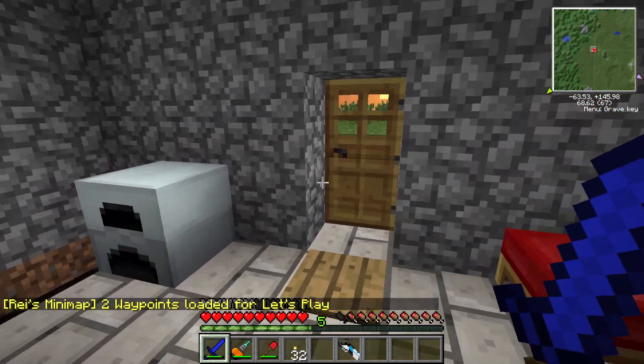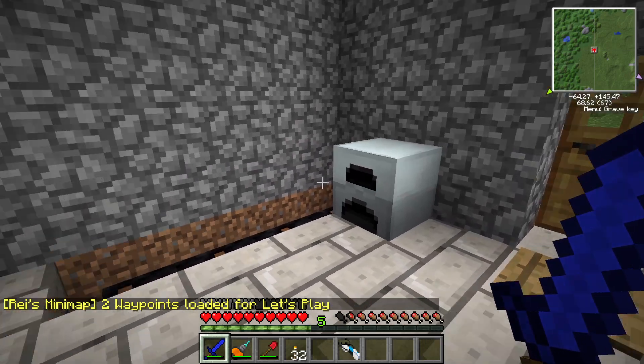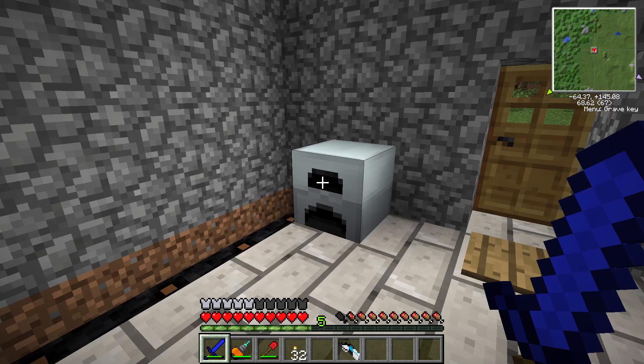Hello everyone, and welcome back to episode 5 of my Modern Minecraft 1.2.5 series. So in the last episode, we made a generator and we made a diamond tip drill. So now let's continue.